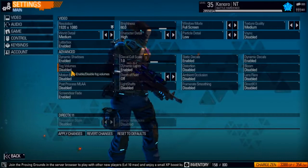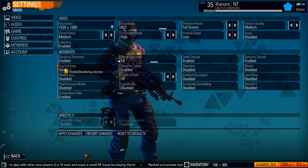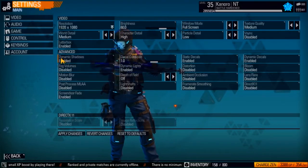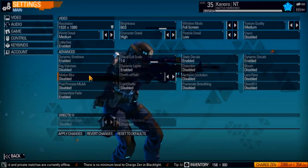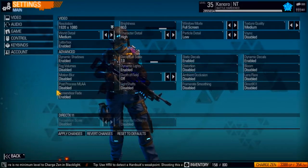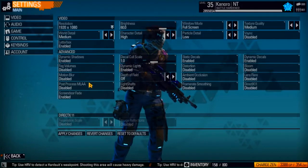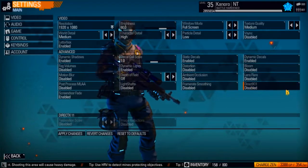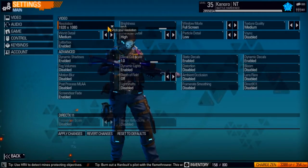Fog volumes makes smoke, mist, or anything of that nature more realistic and it hurts your framerate fairly significantly, but not every map has smoke or fog so it's not always a big issue. Motion blur is definitely a fairly large culprit as well. Distortion and screen door fade — I'm not entirely sure about those, but I've seen some difference by disabling them.